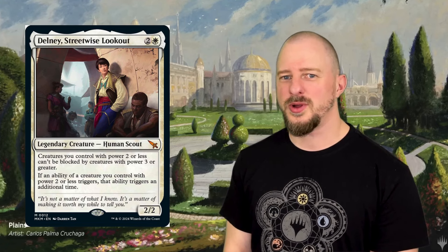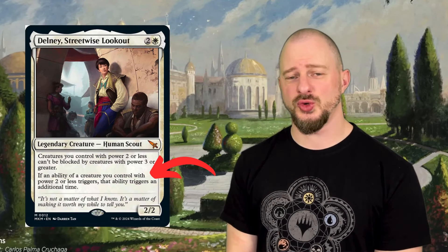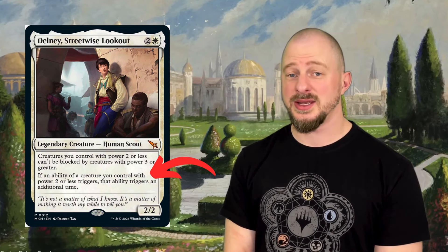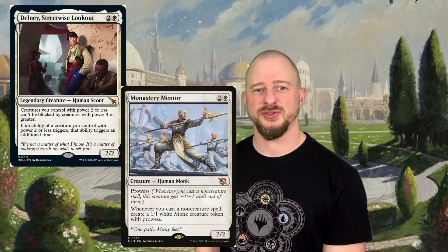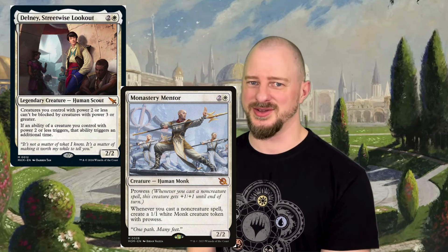Another great card — and this one is white — is Stelnay, Streetwise Lookout. This makes your little 1/1s or 2/2s even harder to block for your opponents. Should you face big dinosaurs, this card might give you some advantage. Where this card really shines is the second ability: every time a creature you control with power 2 or less has a triggered ability, that ability triggers a second time. This can become really powerful really fast. This card might see extra play with Monastery Mentor, because that card has power 2 or less, so it's going to trigger a second time. Cast your spells and flood the board.